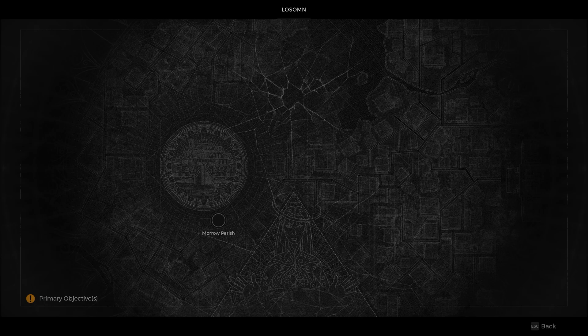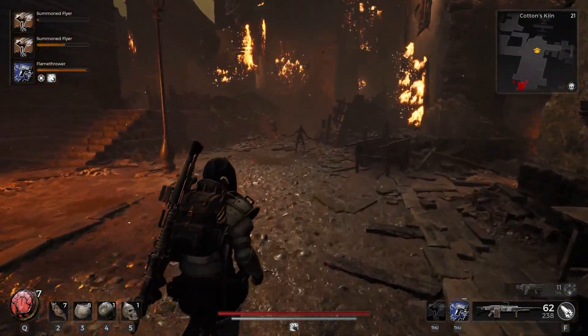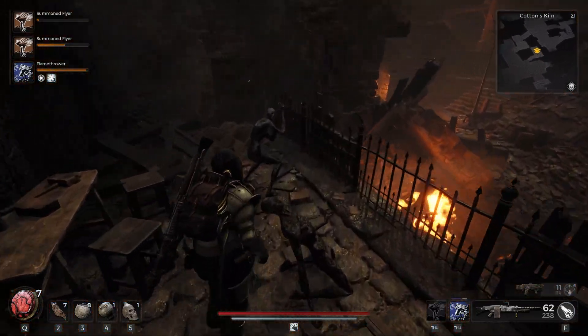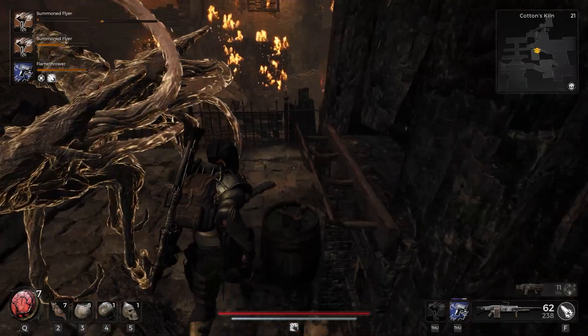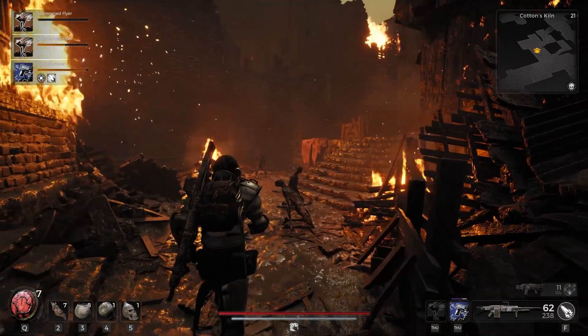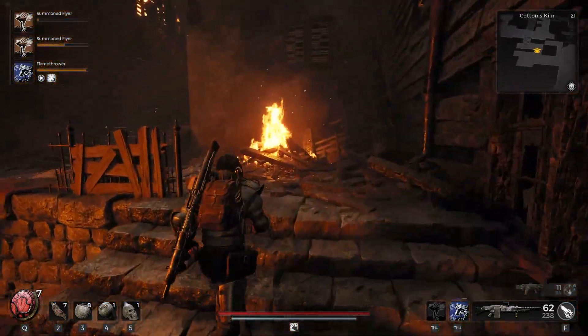The reason we want to start in Marrow Parish is it's going to be very obvious when we run across that burning area. The tileset we're actually looking for only has a chance to spawn in those two dungeons. The tileset itself is quite obvious — it's denoted by a very large crater, usually at the very beginning of the instance, and we can see it here in the video. I'm just going to let the video play through for a moment and show you the path we need to take to find the entrance.